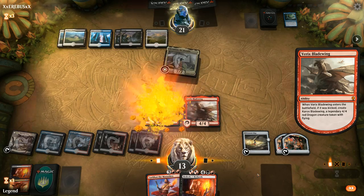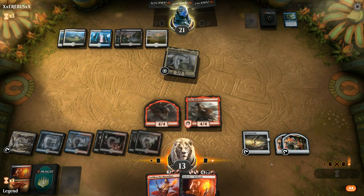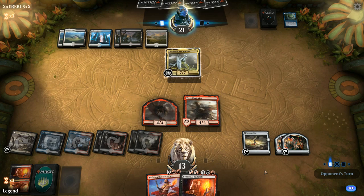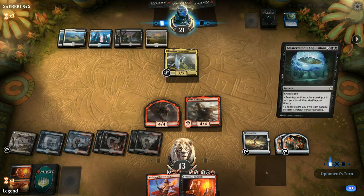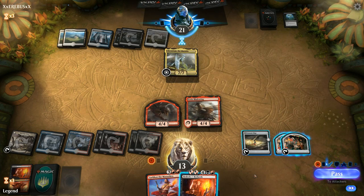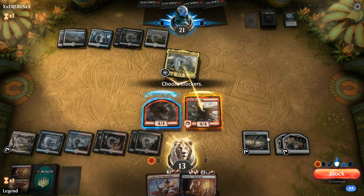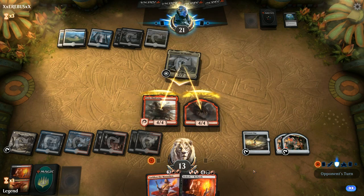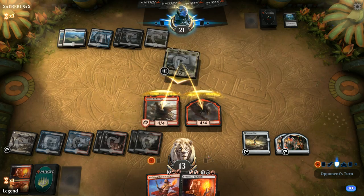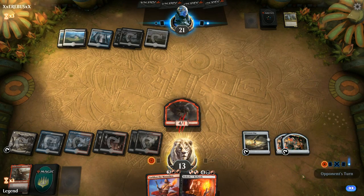Going for the double block could be risky because if the opponent has a single spot removal spell they could prevent us from killing Chromium. But we do have Bedevil — we can always Bedevil our own creature to turn it into a 7/1 to help trade with Chromium, so it's relatively safe. The opponent would need two instant-speed answers. Acquisition Point searches their library, not their sideboard. They took a while to decide so they didn't have a perfect answer lined up — I'll go for the double block. That worked and we untap.